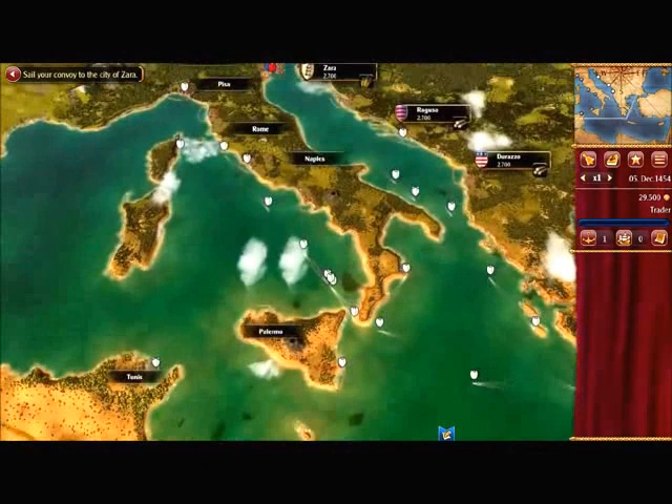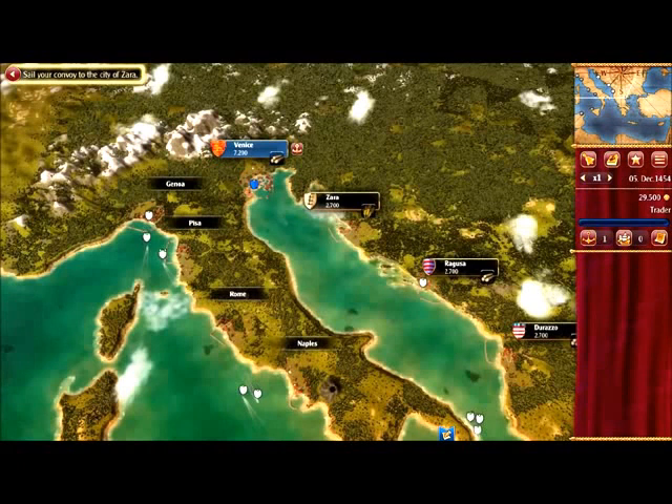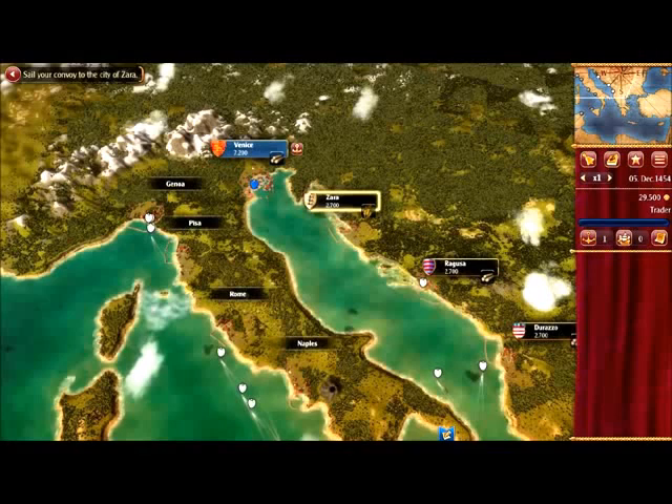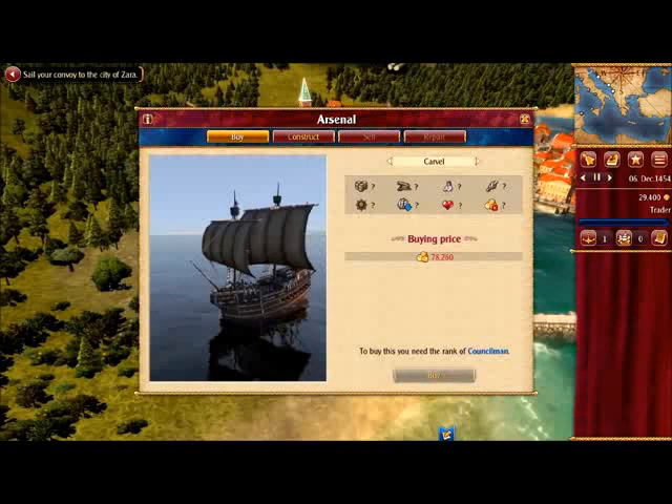Some parts of the map are revealed and some are not yet — those you still have to uncover. We are going with the story for now, which means we should sail our convoy to the city of Zara. Zara is here. I should select our convoy — it's idle.